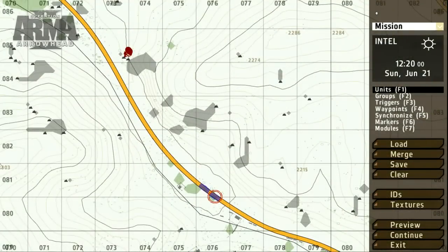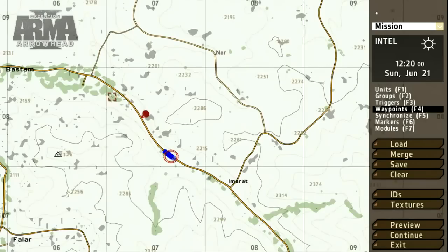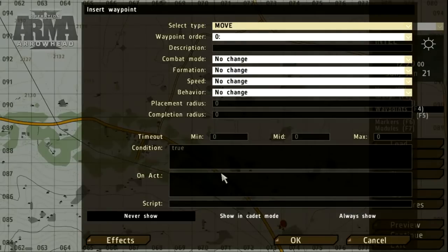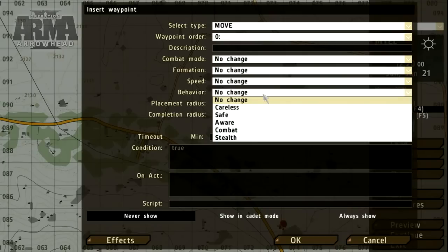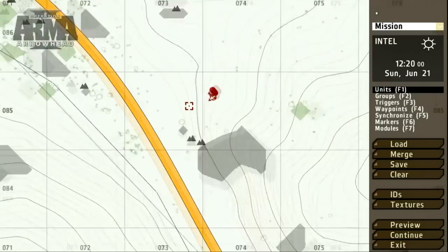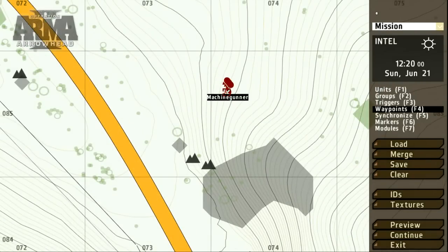To get the blue force patrol moving, let's select the waypoints tool or press F4. Choose the group of units you want to move and double-click on the map where you'd like the waypoint to be set. The waypoints interface offers several options. As a quick example, let's set the behavior. As for the Op4 ambush, we'll set a short route and assign the combat mode.